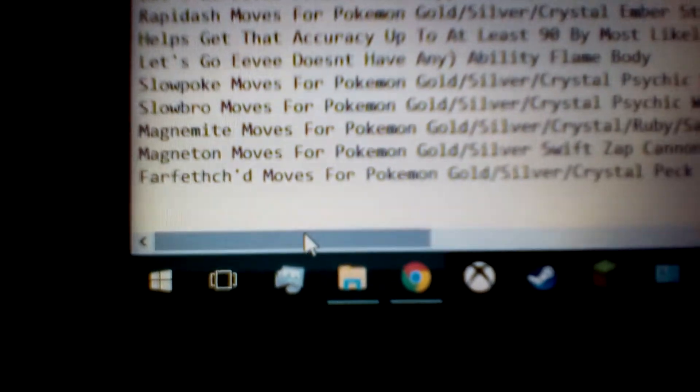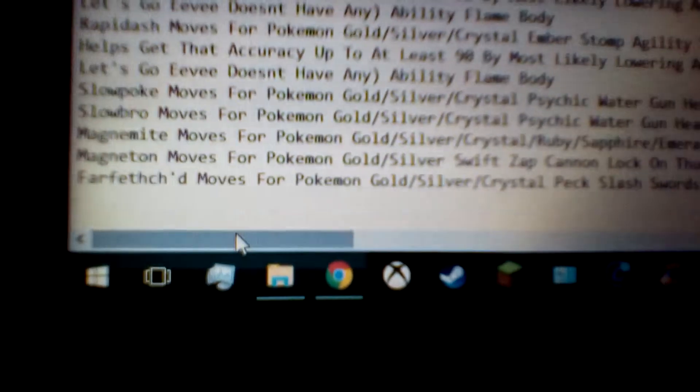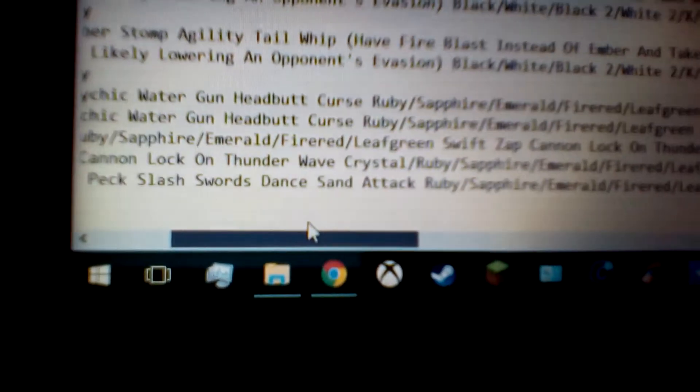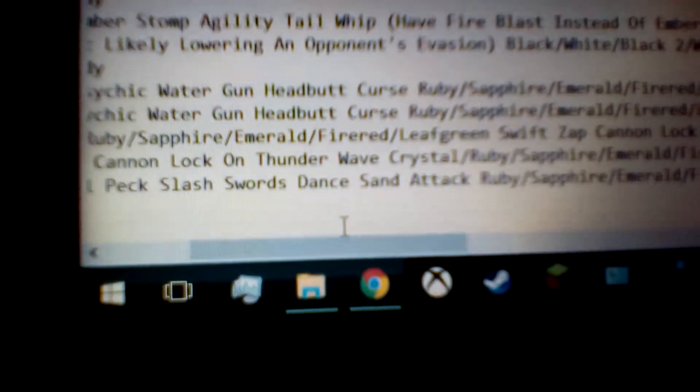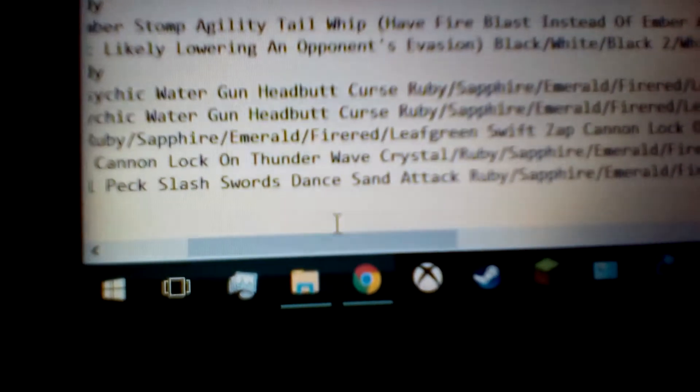This should be a pretty short video. Let's get on the moves for Farfetch'd for Pokemon Gold, Silver, and Crystal. First of all, you want Peck. Peck is a 35 power, 100 accuracy, physical flying type move, and it's pretty much the basic of all flying type moves — just decent.